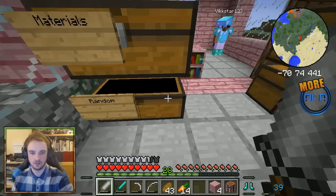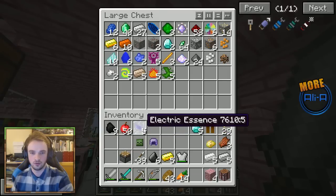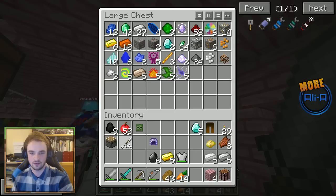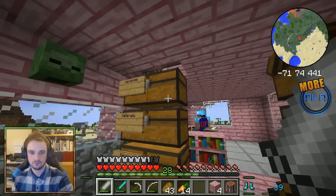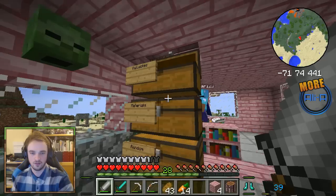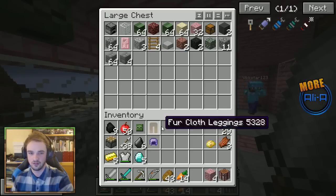By the way, we took on the dwarf stronghold in the volcano last episode and we were big noobs. We got lost in the underground of the stronghold and didn't find our way to the throne room. So we're going to go and raid the desert pyramid first — there's a pyramid out there. I think if we enchant, we'll have good enough gear to take it on.